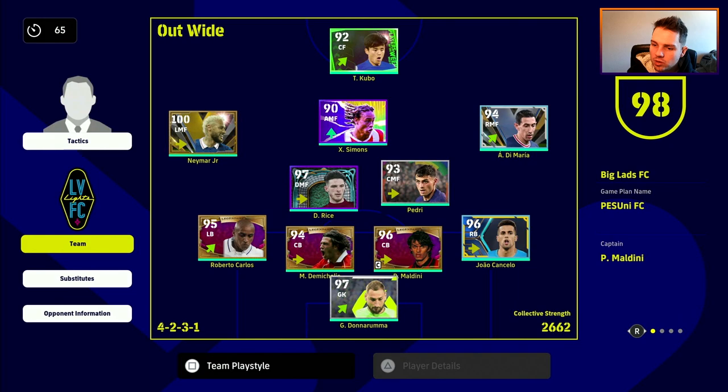Looking at Declan Rice in formation - we're playing probably my favorite setup, a 4-2-3-1 modified 4-5-1. Declan Rice and Pedri are our orchestrators, with Rice sitting between Demichelis and Maldini. That's exactly where we want him with or without the ball. When we manually switch to Rice, we don't have to fight to drag him back into that slot between the center backs.